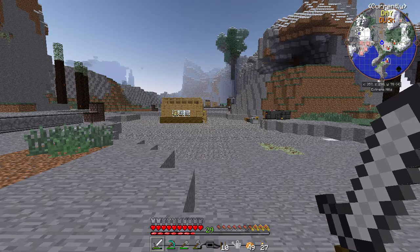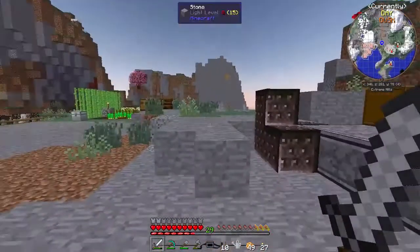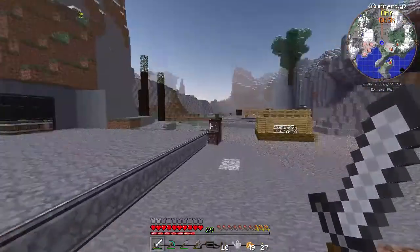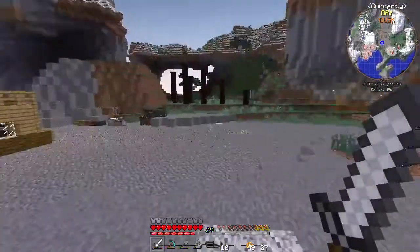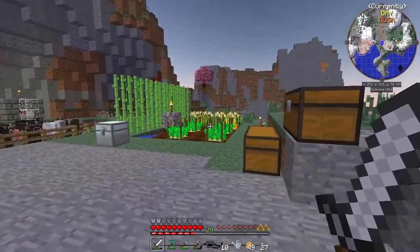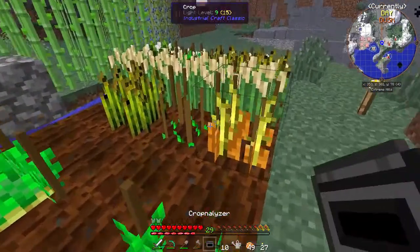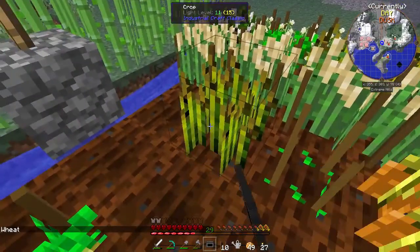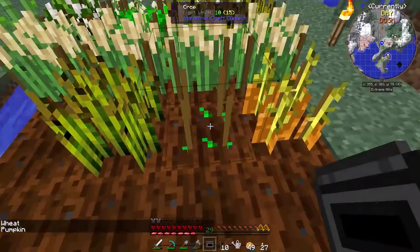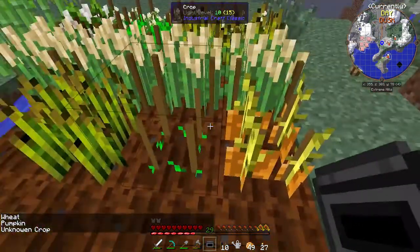Hey guys, my name is Always and welcome back to Material Energy Natural Capital. In the last episode we were working on a couple of things — we were doing a little bit of work with the crops, specifically IC2 crops. We have some wheat, some pumpkin, and in between we have an unknown crop, so we're gonna let that grow.